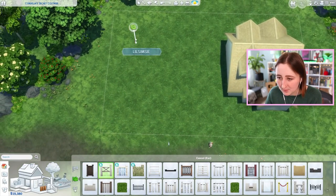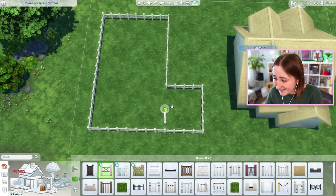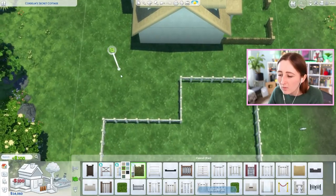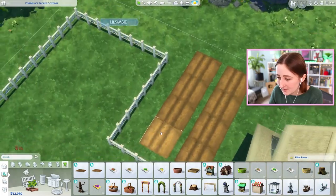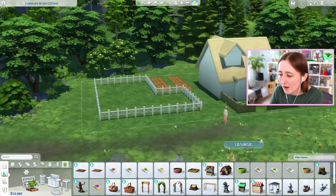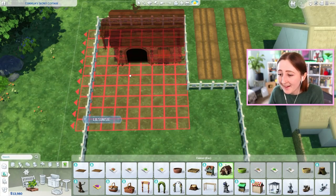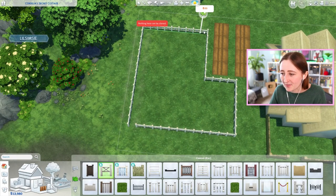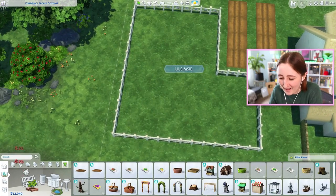I hadn't really considered how expensive it might end up being to have fencing. I didn't really think about the price of fencing. I guess the plants could come in here, could do them like this. It only costs 10 simoleons for these patches, that's pretty good. Yeah, we could have the plants like that. And then the barn. I realize now I probably should have thought that through — why didn't I look at how big the barn was before I made the patch for it?